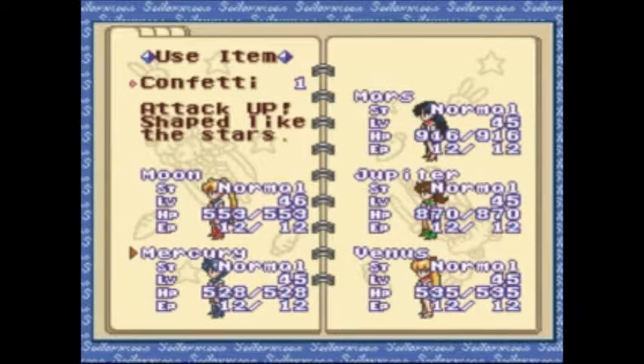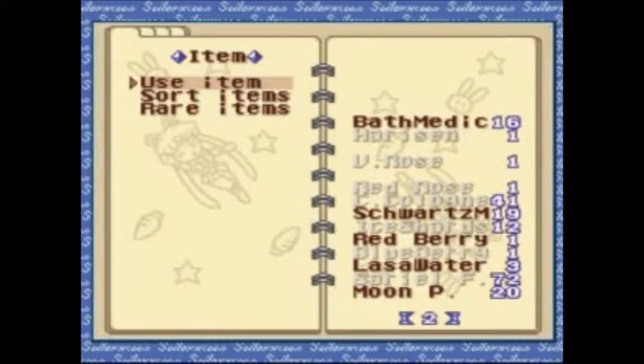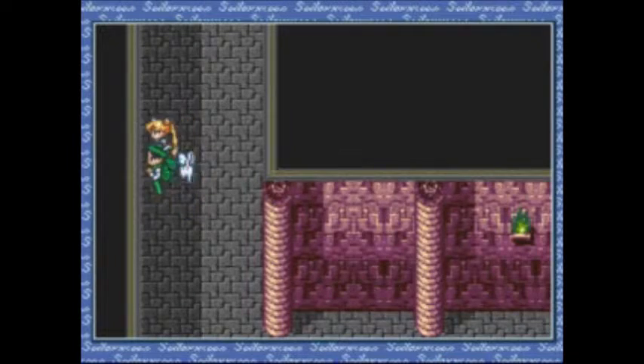So if you want to stop leveling now, you can. By the way, I'm going to use two confetti on Mercury, and the white rose — which is going to raise our defense — I'm going to use finally on Jupiter. I could use it on Mars or Venus, but it's one of those where any of those three could use it. Anyone with high offense and low defense, slap it on.